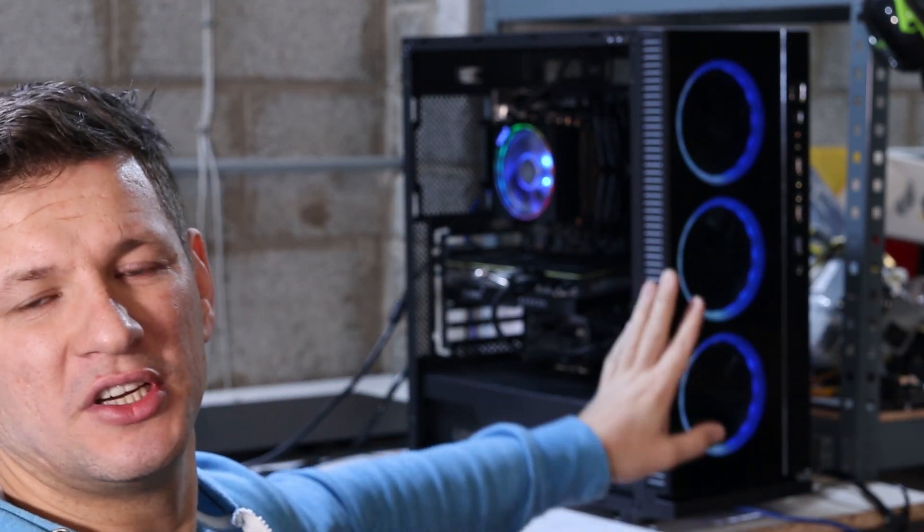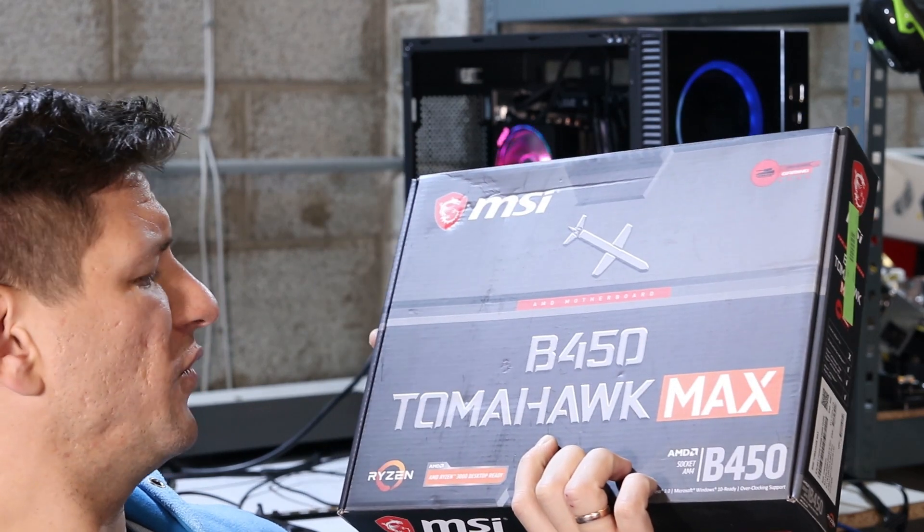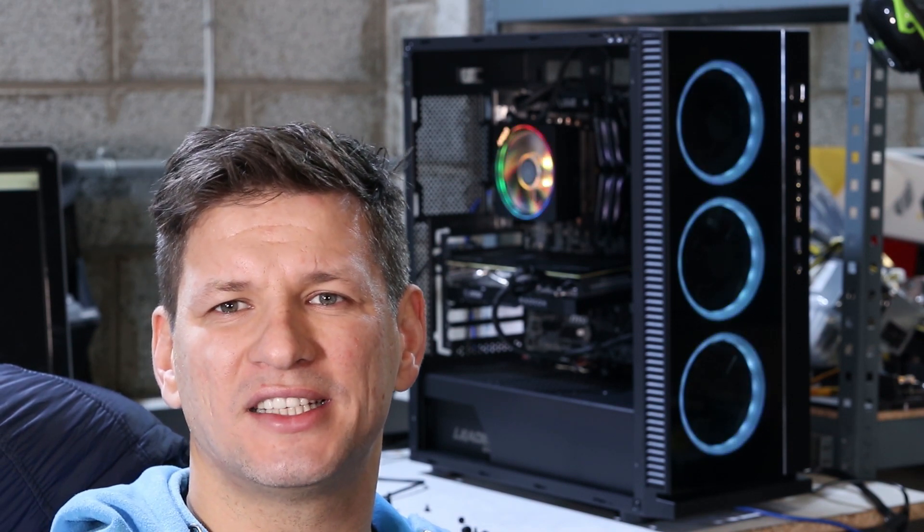First I'll show you what it does out of the box, and then what settings I used to optimize for more performance. What you can see behind me is the setup: a B450 Tomahawk Max motherboard from MSI, with two sticks of around 3000MHz RAM — I think C16. RAM is a big player in RandomX mining performance.